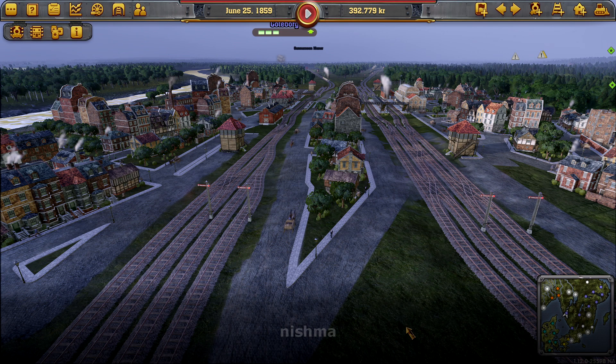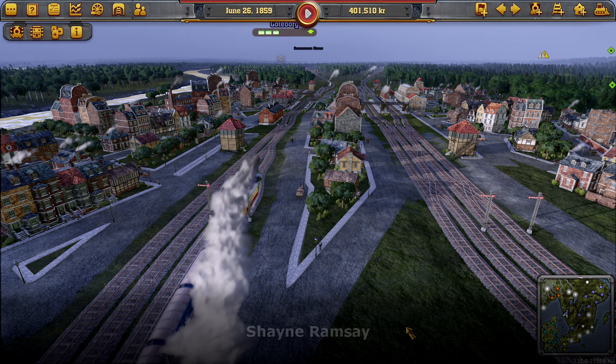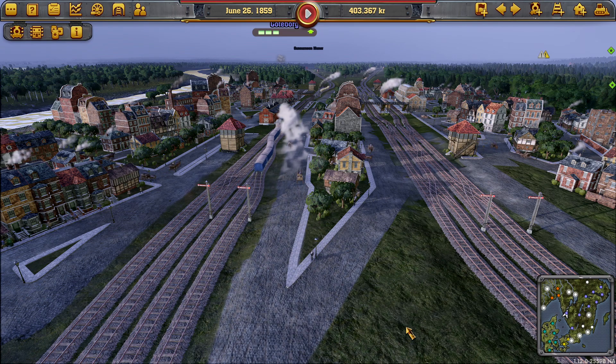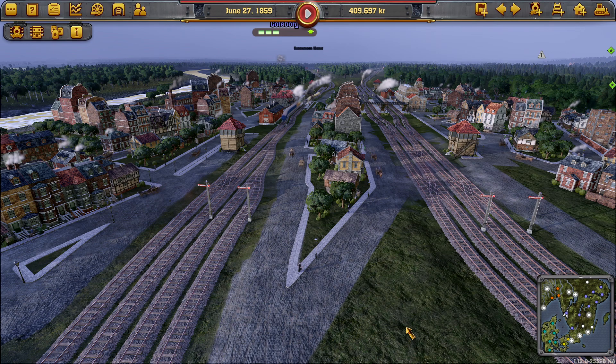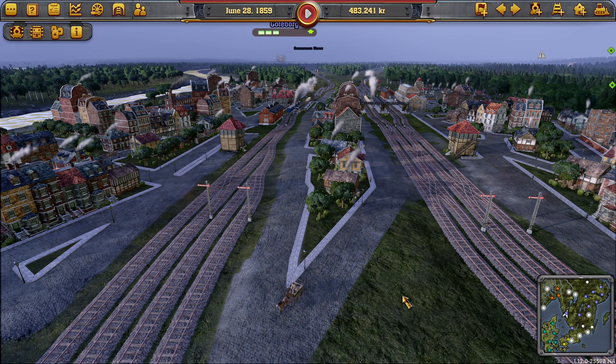Random breakdowns galore. Can't do anything about the grey ones, but we can do something about the red ones, and the yellow ones sometimes — it just depends. Early game you can't really do it, as it's just expensive to stick maintenance yards everywhere. However, as we progress we'll sort all those out and we shouldn't see any more.